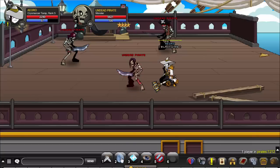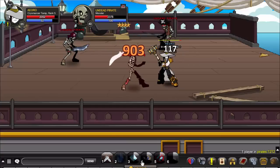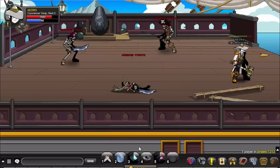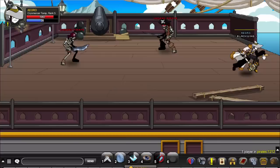The next combo is: apply Frozen two times minimum, then use either the last skill or the other option — either is fine. Now let's look at the solo.